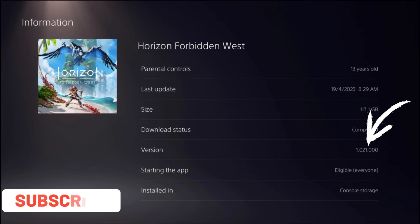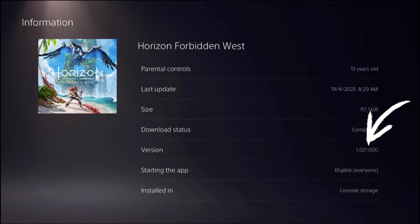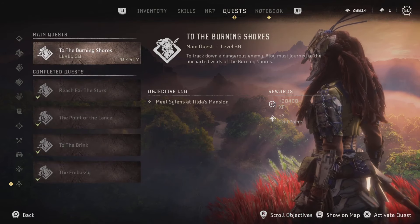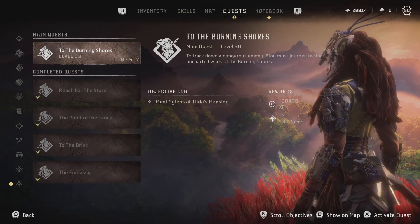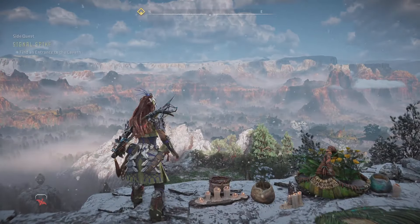Thirdly, you need to have the latest update patch installed for Horizon Forbidden West, that is version 1.021. This is important because the new DLC is only compatible with the latest update. If your game is not updated, then you might not be able to see the DLC inside your game and it might not be available for you to play.